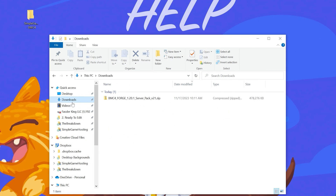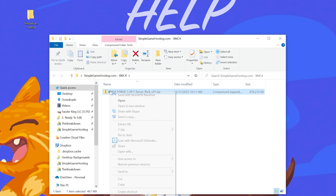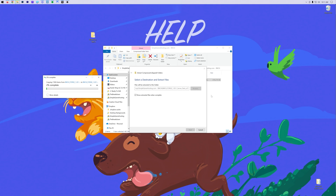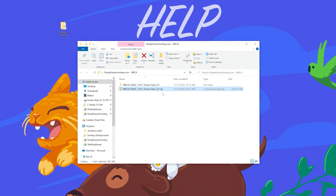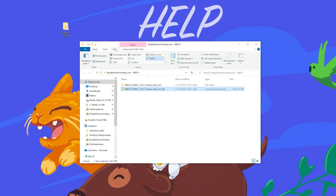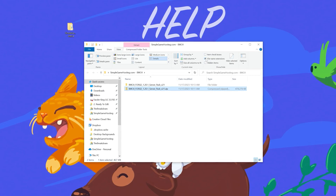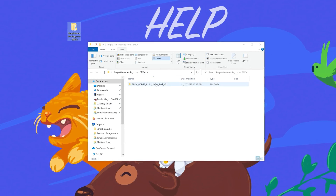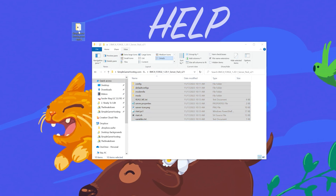Then we want to go ahead and move the server files we downloaded into this folder — they're in our downloads folder. Move this from the downloads folder into the folder we created on our desktop. Then right-click on this, click Extract All, and then click Extract. It's going to extract all the Better Minecraft 4 files — 7,900 of them — into this folder. Once the server is fully extracted, you'll get this pop-up. Make sure file name extensions is checked under the View tab at the top, because you're going to need that. We can then delete the server pack zip. Move all of these files into the folder on our desktop — open up BMC4 Forge and drag and drop them into that folder.